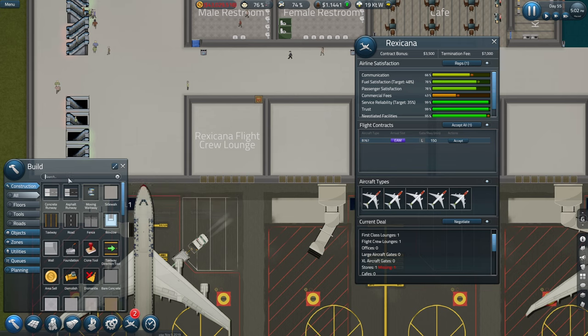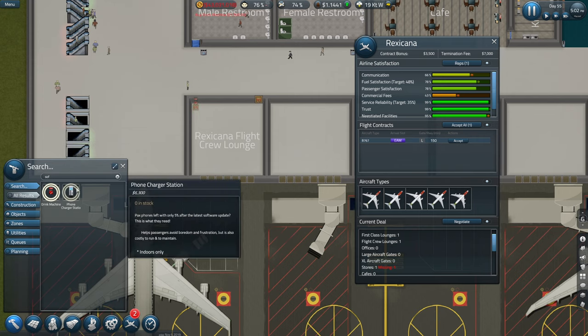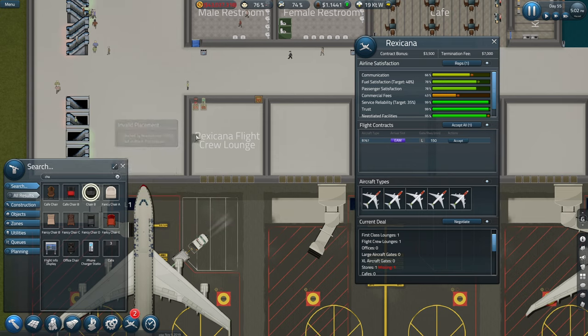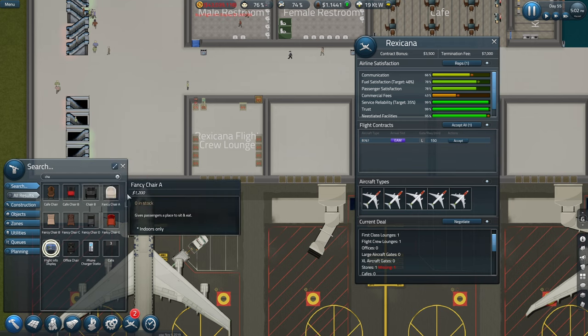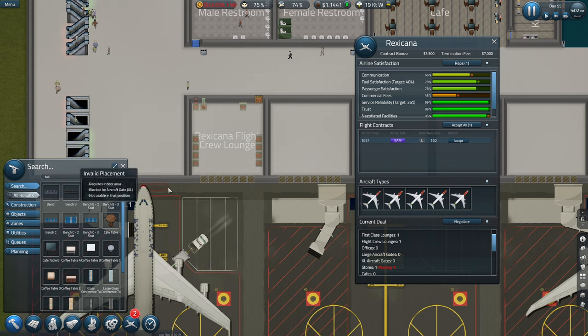They're going to need some seats. Let's put a drinks machine and a phone charger area in there. We'll give them an information board in there as well. About some tables - we could probably go ahead and put that right in front of the window so they can look out on the planes.